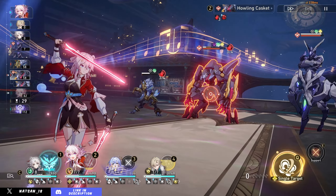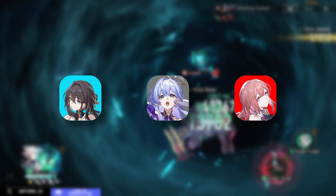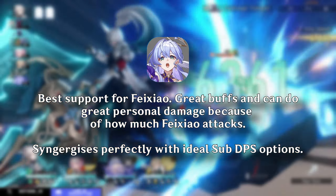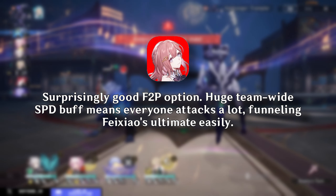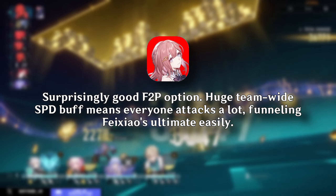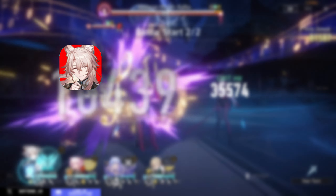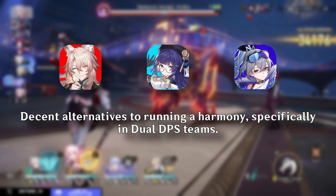For the support slot in a dual DPS team, you want a dual DPS buffer — options include Ruan Mei, Robin, or Asta. Robin is easily the strongest, synergizing perfectly with the team's many follow-up attacks. Ruan Mei is a fine alternative, and Asta is surprisingly good for a 4-star. I tried a fully free-to-play team with March 7th, Asta, and Gallagher, and was able to 2-cycle the first half of the current MOC. You can also consider debuffers like Jiaoqiu, Pela, and Silver Wolf, though I'd still prefer Asta or Ruan Mei over a Nihility unit.